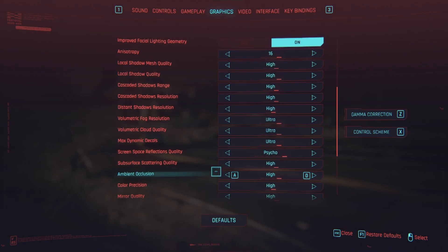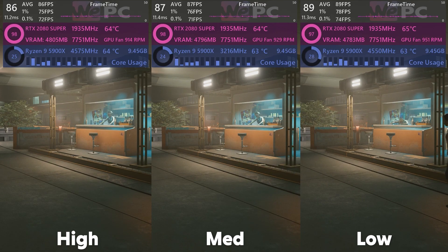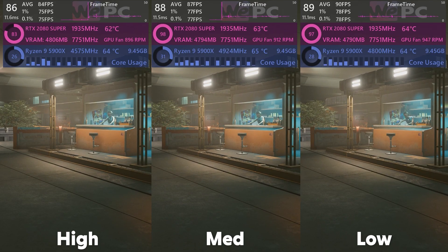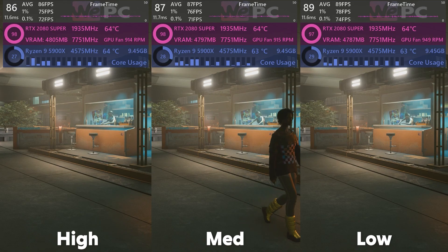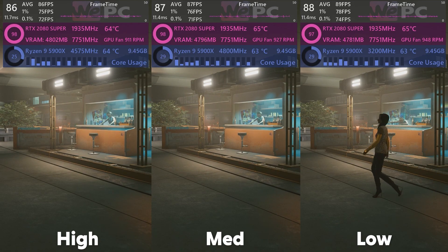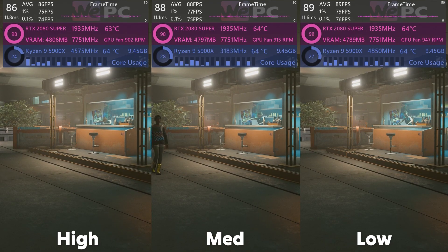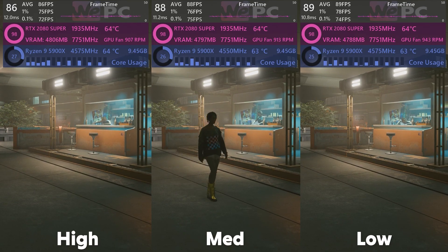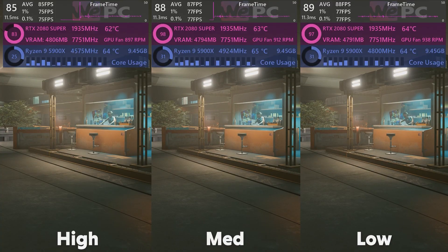Ambient occlusion takes the stage next. Screen space ambient occlusion produces natural shadows in areas where regular shadow maps lack precision and light is blocked by nearby environmental geometry — inside narrow gaps and corners, for example. A higher quality preset increases the sampling rate but uses more GPU power. Here at high we have 86 FPS average, with low being only a 3% difference, and there's scarcely a visual difference between the three, so I recommend the low setting.